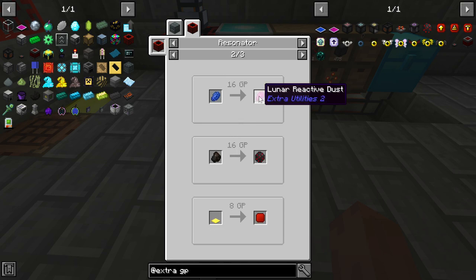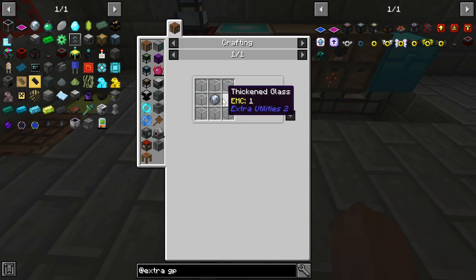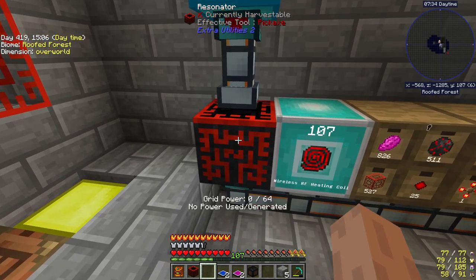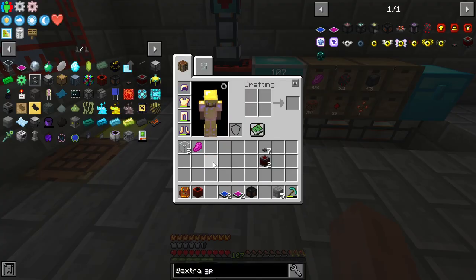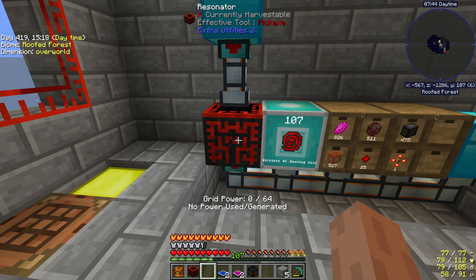This thing right here gets you the recipe for this. We know how to make the glass, the thickened glass, the moonstone. I stumbled my way through making the resonator and figuring out how to power it. When I looked at it, it had grid power — when I placed it down, it had grid power, which I never really understood. I never got into that mod.